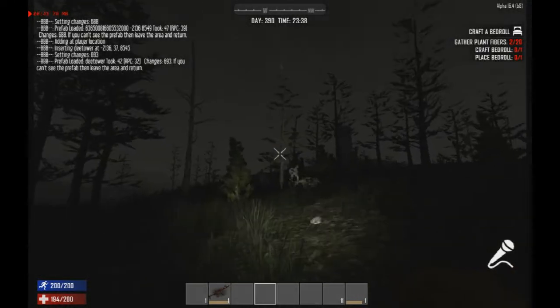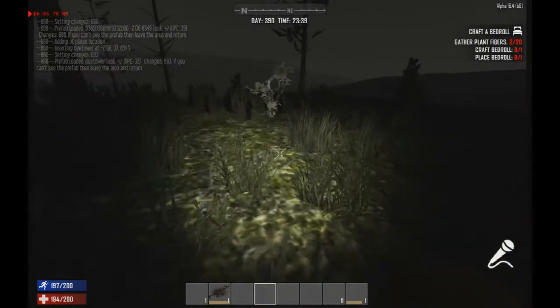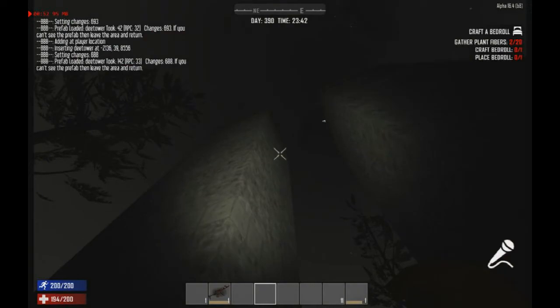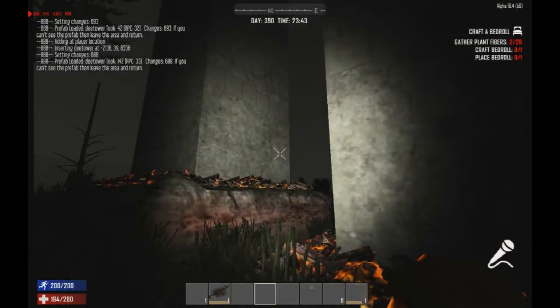And like that, that base over there — there's a duplicate of it over here. I'm going to put another one right here. And now there are two twin towers. You can build a bridge between them — think of the possibilities.